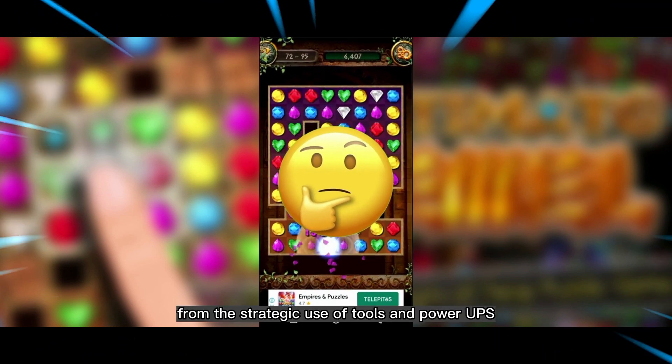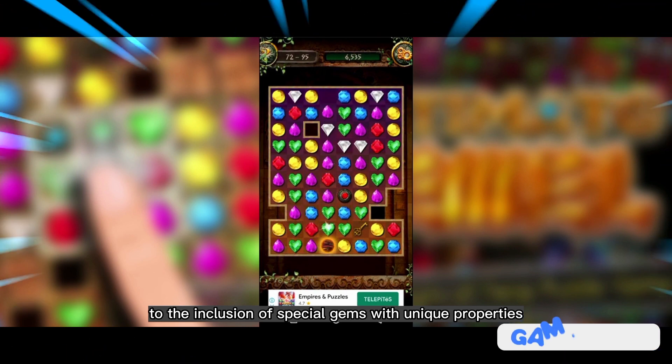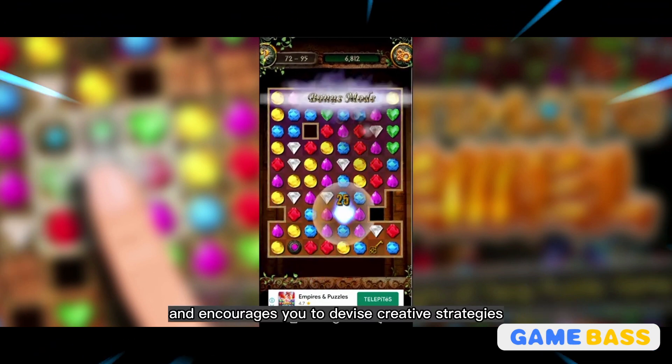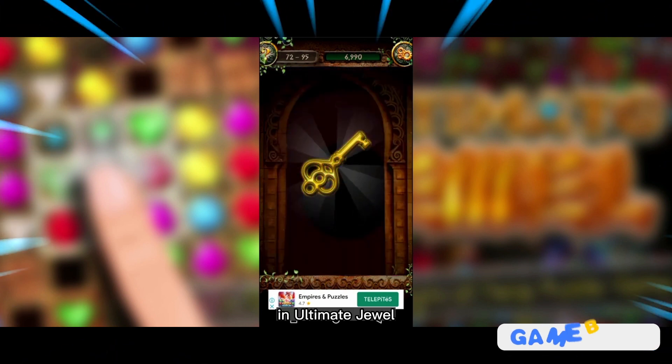From the strategic use of tools and power-ups to the inclusion of special gems with unique properties, the game constantly challenges you to think beyond basic matching and encourages you to devise creative strategies for success. In Ultimate Jewel,